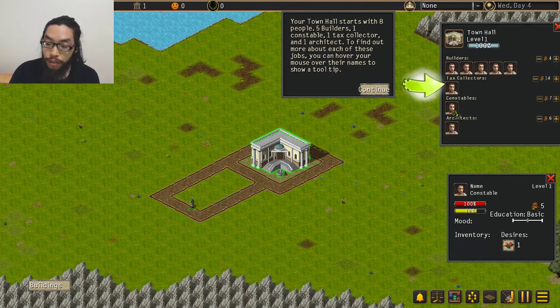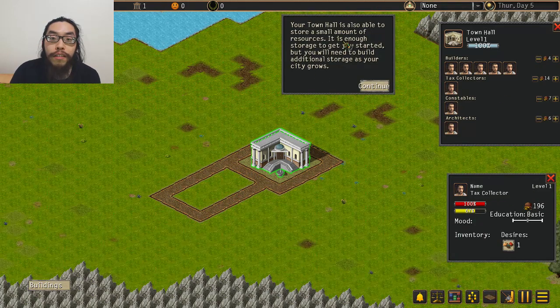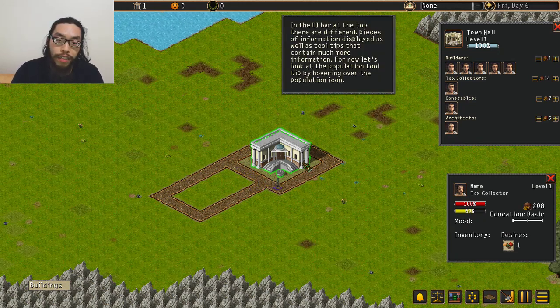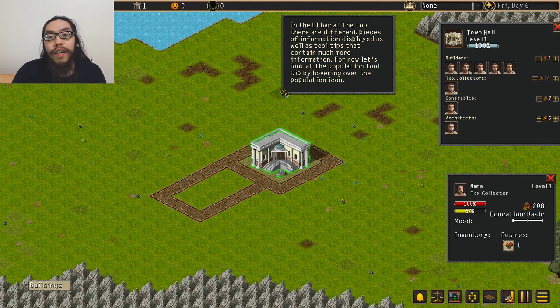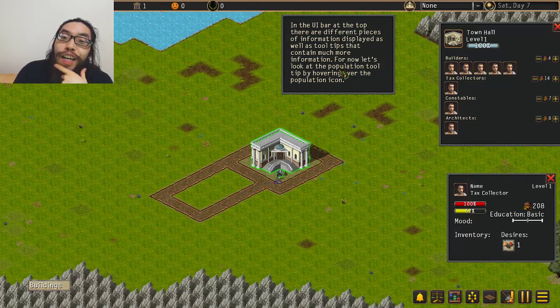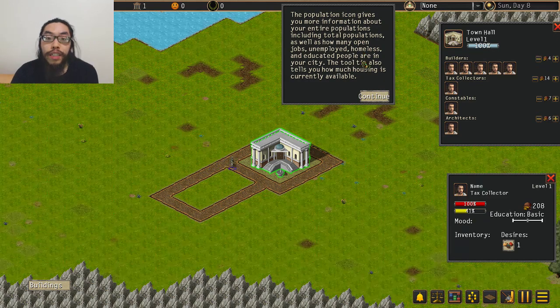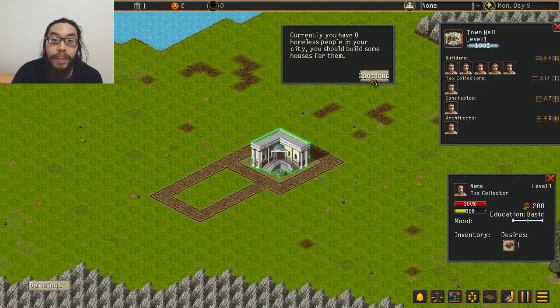They're getting tired running around and their salary is shown here. The town hall is also able to store a small amount of resources - enough to get you started, but you'll need to build additional storage as your city grows. In the UI bar at the top there are tooltips with more information. We got eight people - they're homeless and some are educated. The population icon shows how many people are employed, unemployed, homeless, and educated.